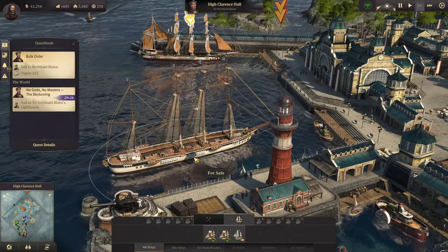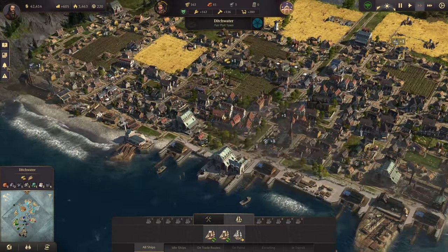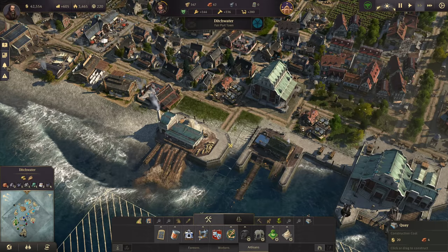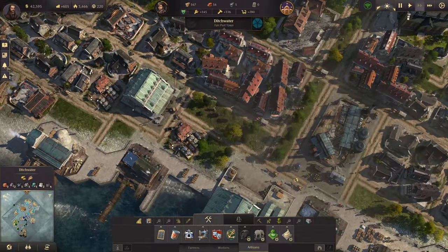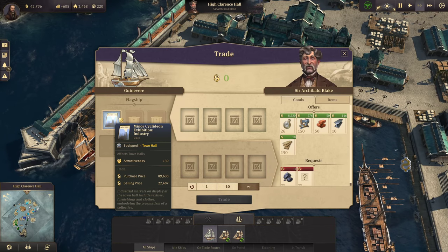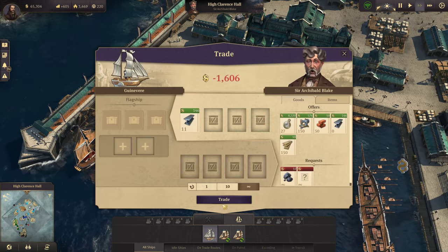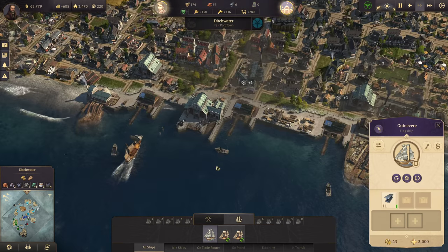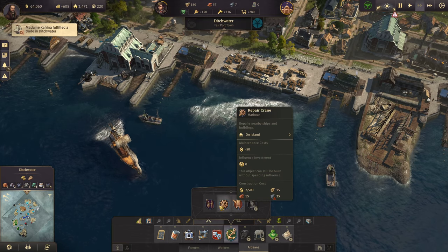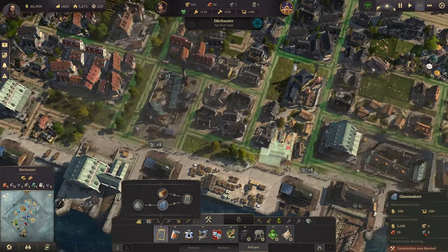Oh looky — is that a clipper? It is a clipper, but I don't need that just yet. Don't spend money unnecessarily right now, unless it's to build pretty things like this — that's the only acceptable expenditure. We're going to sell that minor cyclodeon exhibition for 22k. We've unlocked a few goodies: the pier and the repair crane, which will be very handy later on. We're just about ready to get our glass production started as well.